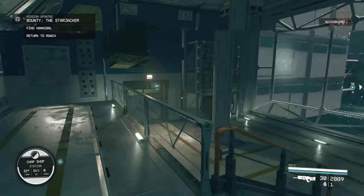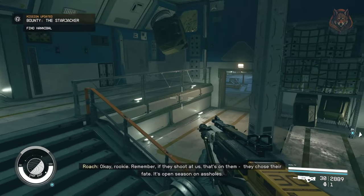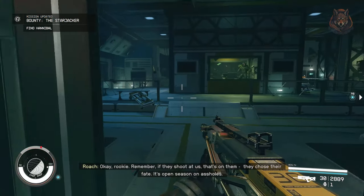Inside the chop shop you must kill all the enemies, reach the crew quarters and find the key, and then you must enter the ship and activate the missile to reach your final target.